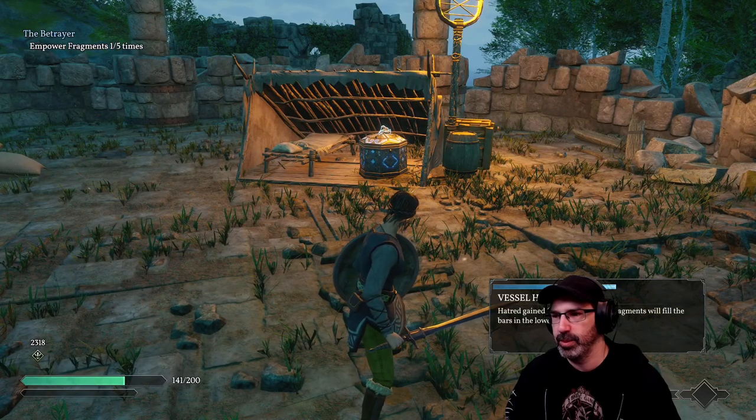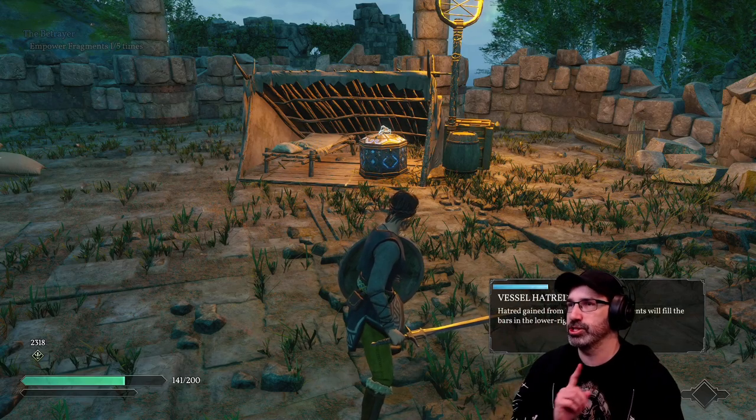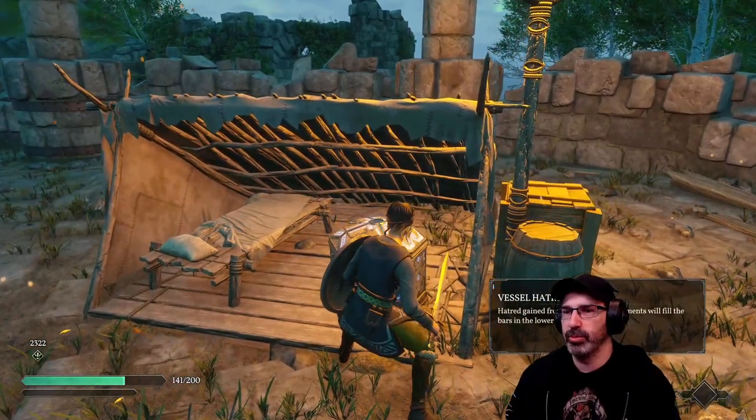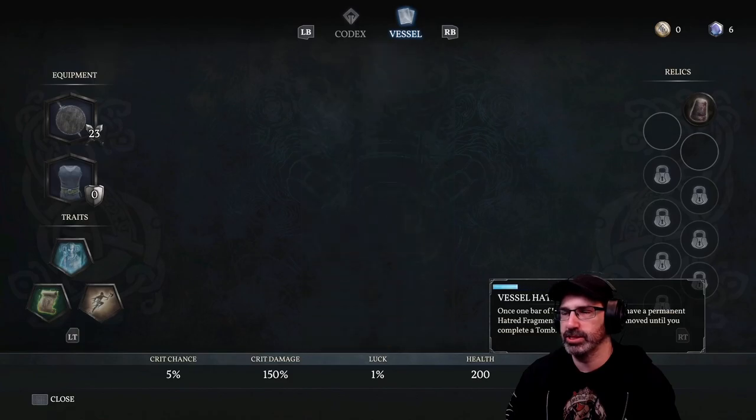I think dodging is better than guarding, because dodging gives you a chance to do more crits. Alright, let's grab the Thimble — we can summon that immediately. 30% more damage, which is a huge damage boost. We can get another fragment here. Hatred gained from empowering fragments will fill the bars in the lower right corner. This is more mana — another reward. Sweet, we can just grab that and use it. Six mana.